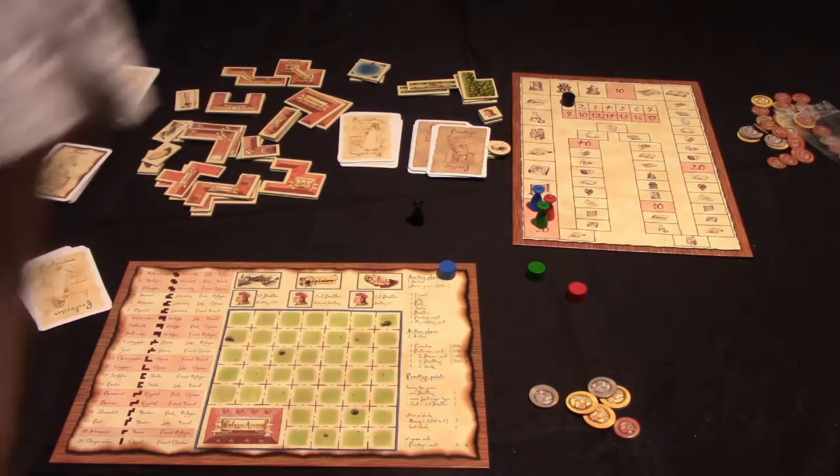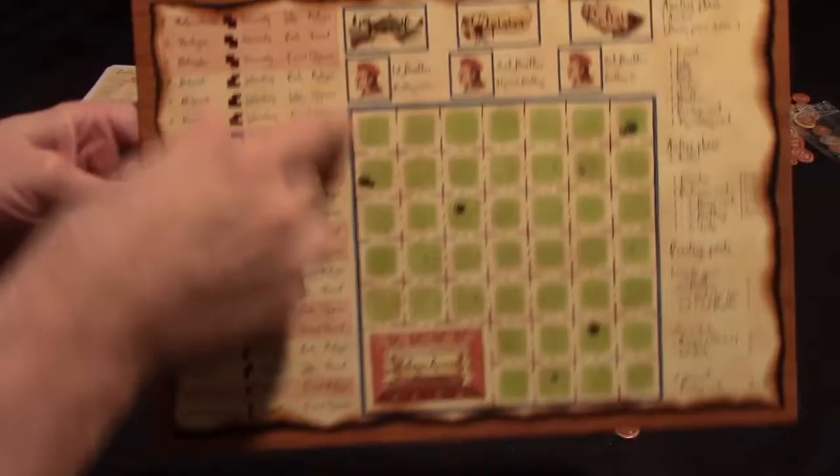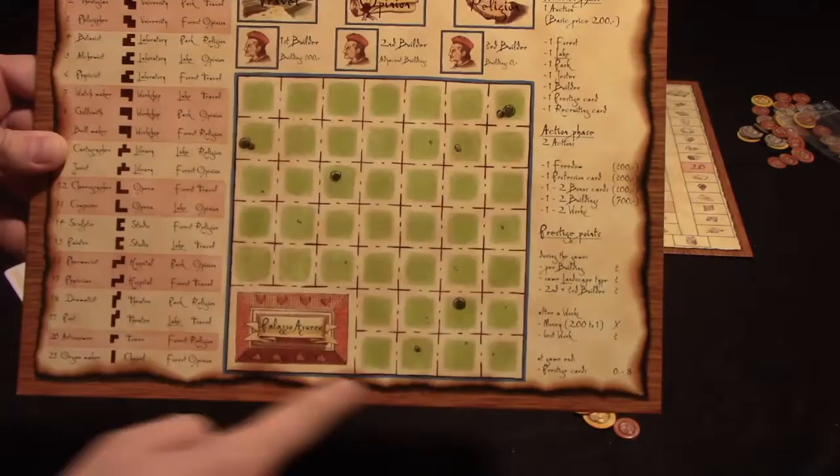The Princes of Florence is played over seven rounds in which players take on the roles of various families who are patrons of the arts during the Renaissance. Each player gets one of these boards, which has a player aid showing all the great works your family could help complete and the turn structure. More importantly, it shows your area where you'll have a palazzo - essentially a compound for artists - where you'll build various things to inspire artists to create great works.